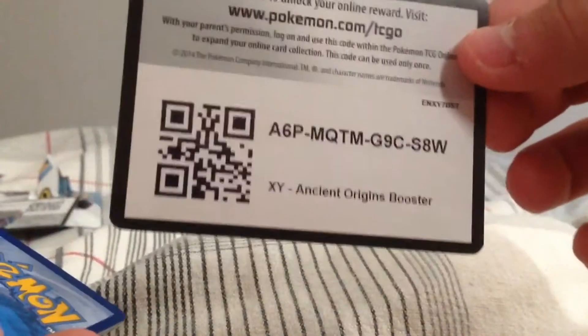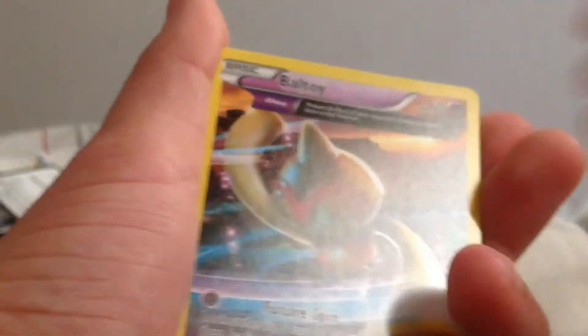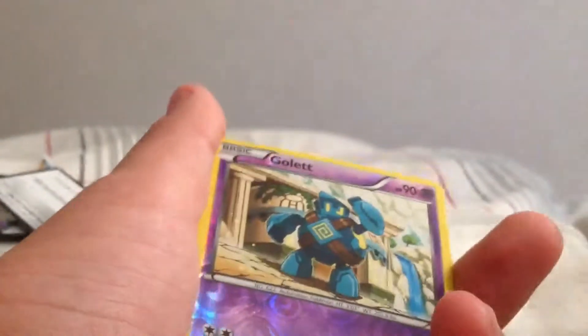A polymer — there's the code. Here we get a Gumi, a Beldum, a Yunam, a Baltoy, a Cottony, an Energy Card, a Blossom, a Hexmaniac, a Golette, and a Jolteon. Okay, two more.